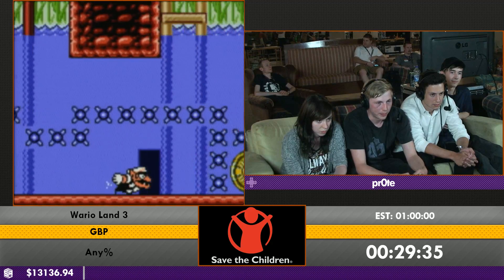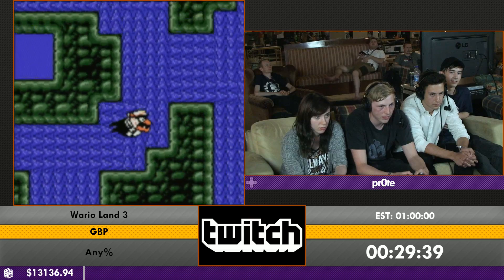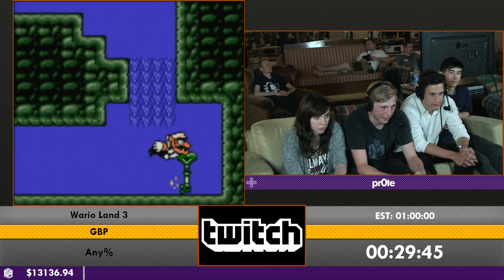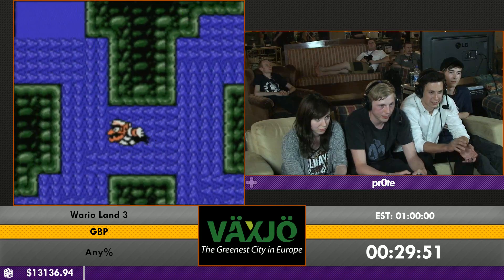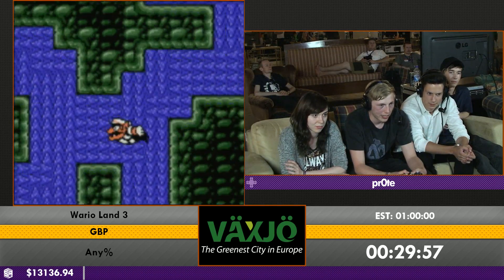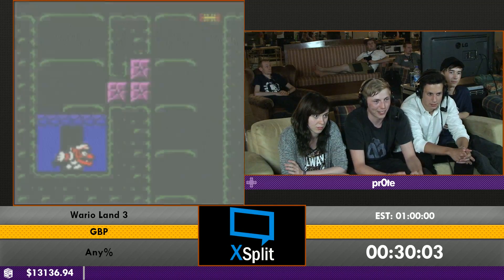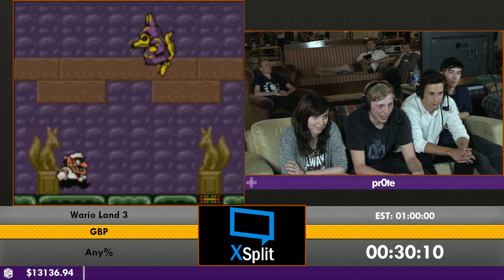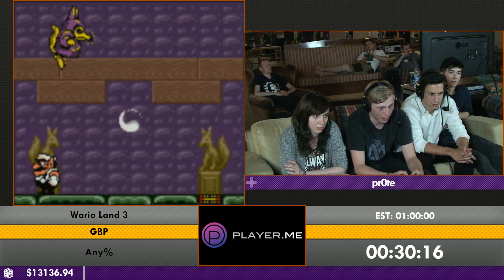Grabbing the key as always and then going back around to that door above. There's a trick here involving swimming against the current, but it requires pressing right and left simultaneously which just isn't possible on console. At the start of the boss he throws two dust balls which can't be used for anything, so just avoiding them.